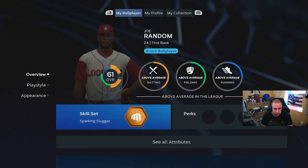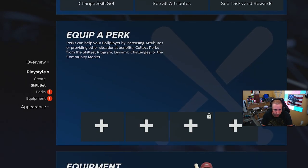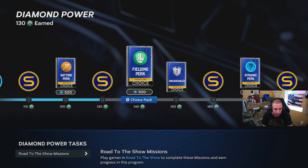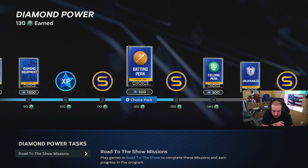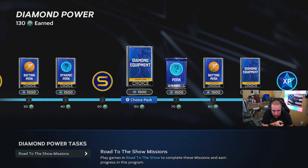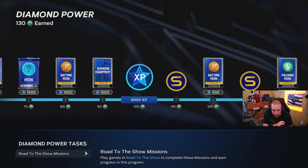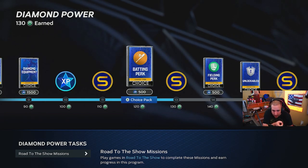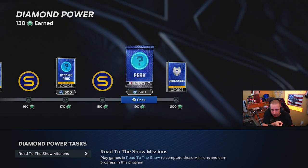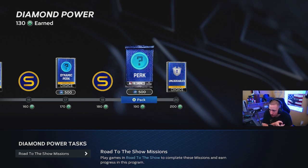We'll go back to the programs real quick and I'll show you guys the task rewards. Once you get to the diamond, most of your stubs are coming from batting perks and diamond equipment. So batting perks, regular perks, and diamond equipment is where you guys are going to be making the most amount of stubs. Once you get to the diamond and reach 100, you can stop. You can also earn the batting perk and a fielding perk here. If you finish all the way to 200 stars, it will definitely help you.